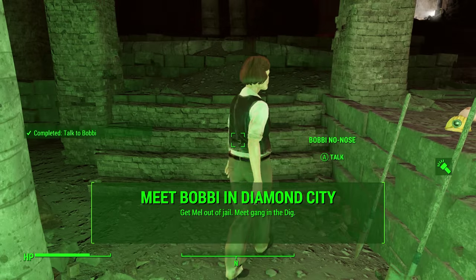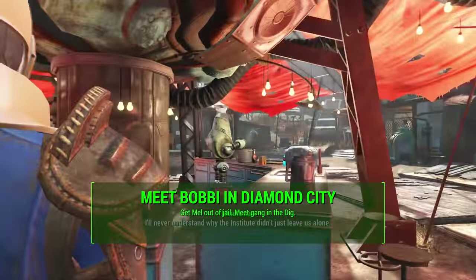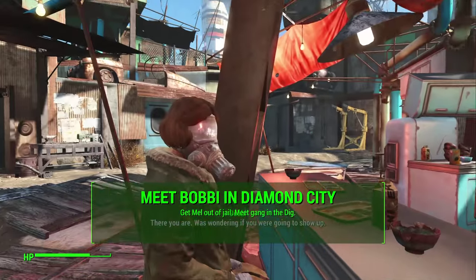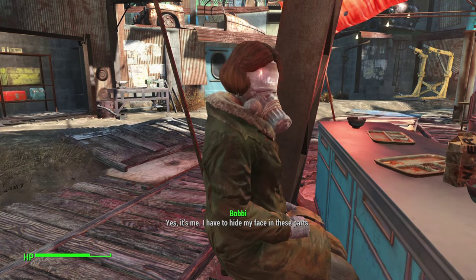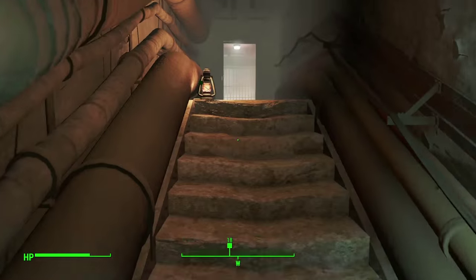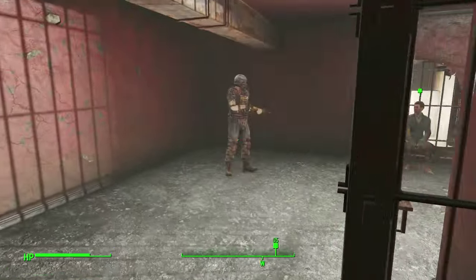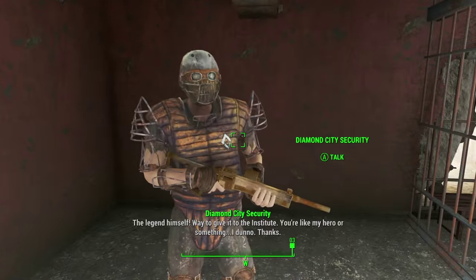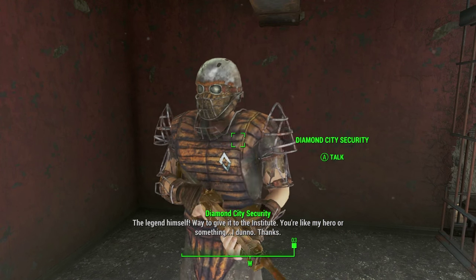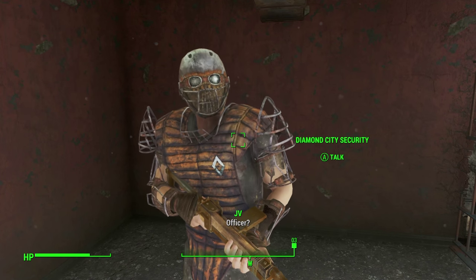You're gonna go and meet Bobby in Diamond City. She'll be hanging out at the noodle bar stand area in the middle of Diamond City Market, and she'll tell you that you need to break a guy out of jail to help with this job — his name is Mel. He's hanging out in Diamond City Security, which is the jail area for Diamond City. I have high charisma, so it was very easy. I literally just said let him out, passed the speech check, and it was that simple.